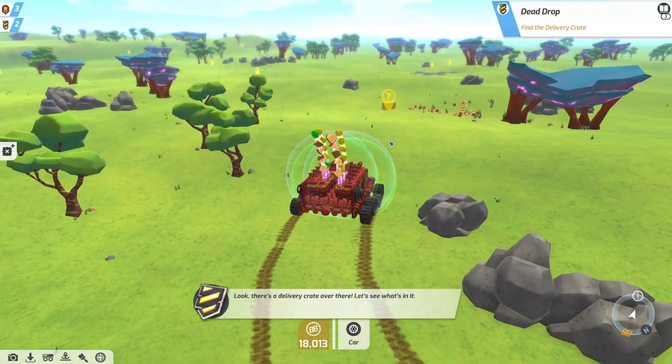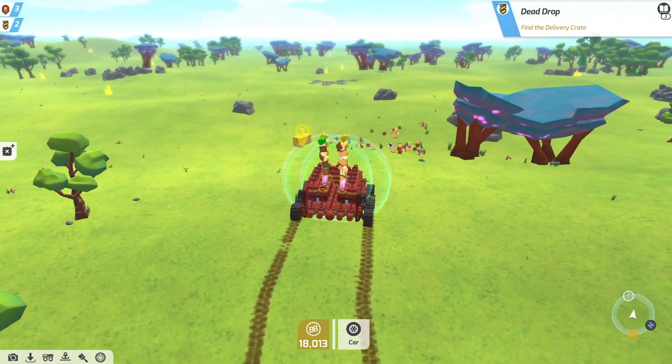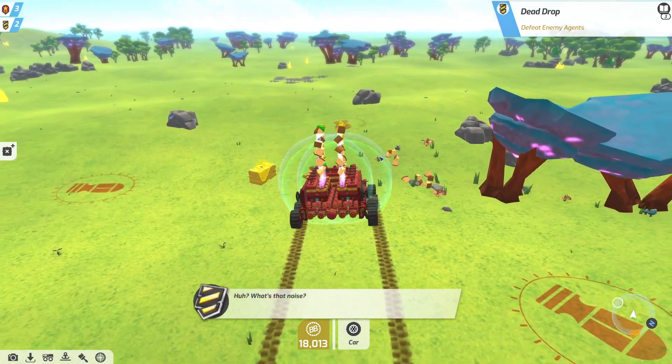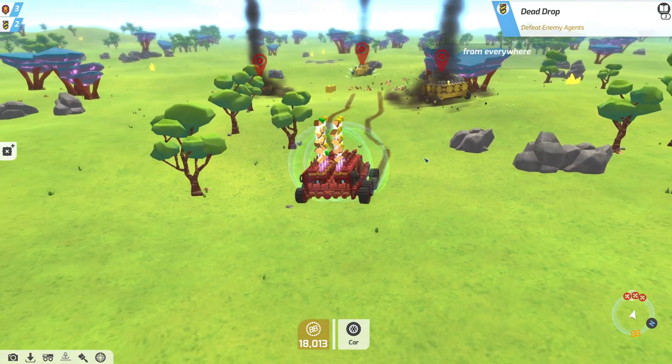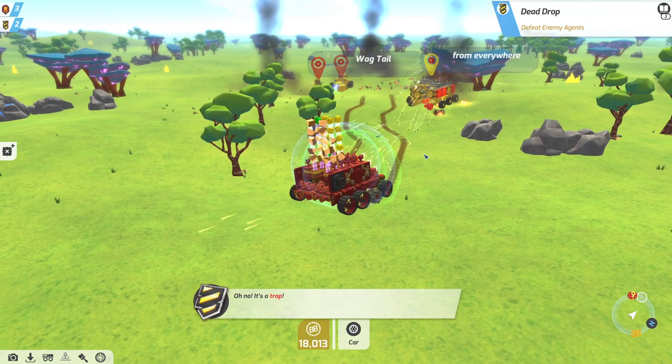Look, another delivery crate. Let me guess... yep. I see yellow too, so that means they're the big boys.